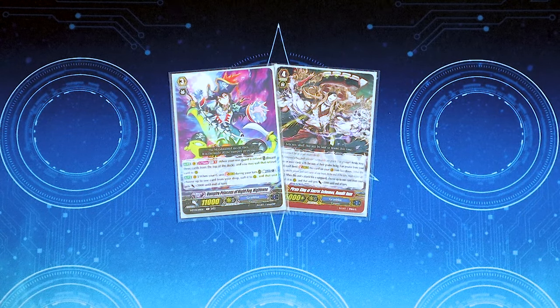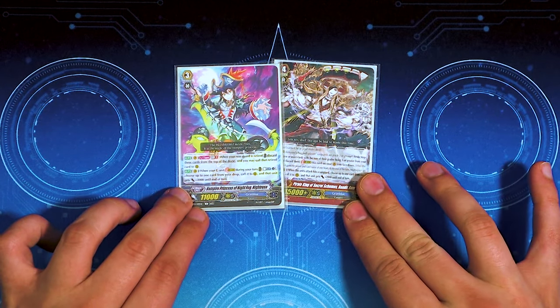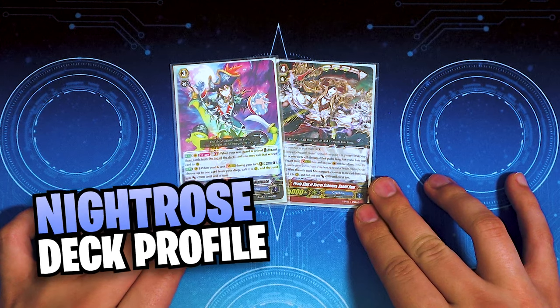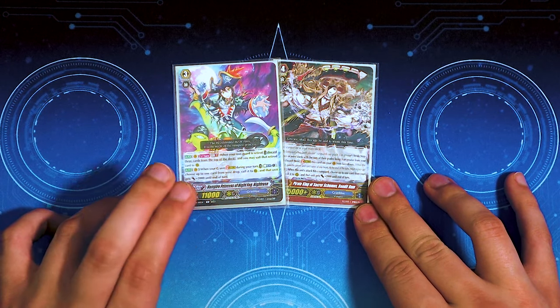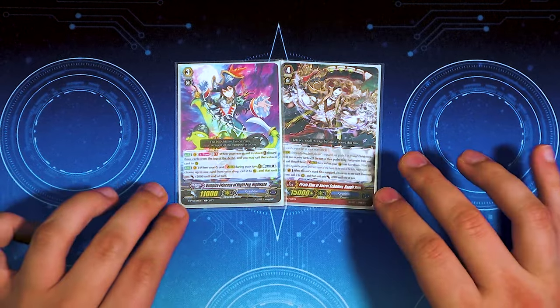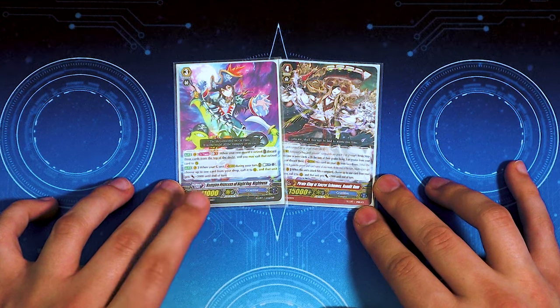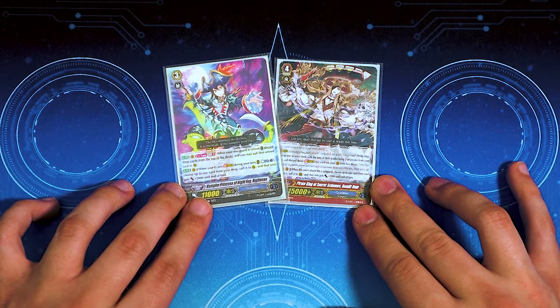All right, boys, girls, ghosties, and ghouls. We got another deck profile for you today, and it's a little Halloween special. We got our Night Rose Grand Blue premium deck profile with all the new support from History Collection. Night Rose got a fun little buff, and we got some promos and some fun stuff. This is a really fun toolbox-y deck that I picked up thanks to all the support from History Collection and that premium deck set that Night Rose and Harry had that came out within the last year.